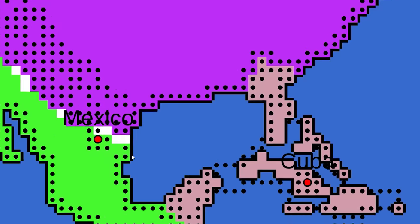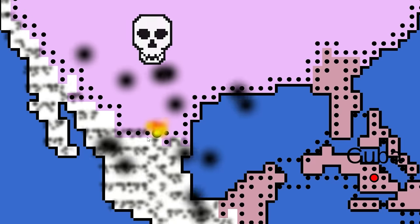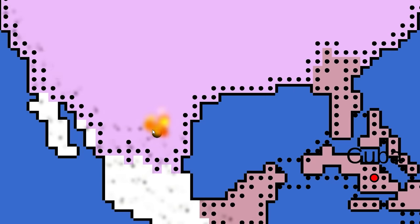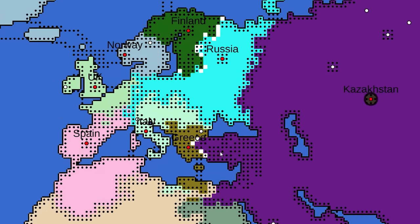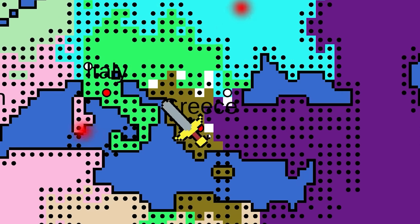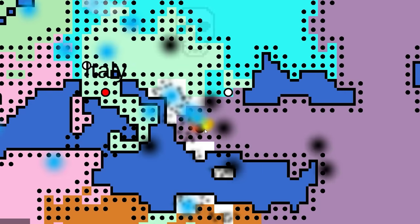Kazakhstan is rolling over a lot of nations, but they have to watch Korea. It's going to be hard to take over Europe because when you can corner yourself off, it's hard for the AI to navigate to your capital. Canada is now winning their war against Mexico — it's really one-sided. They got to Mexico City and it was a landslide. Kazakhstan has taken out Greece as well.